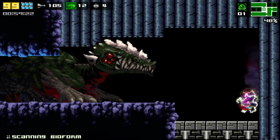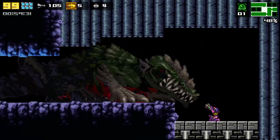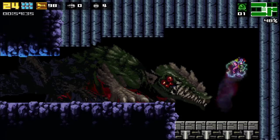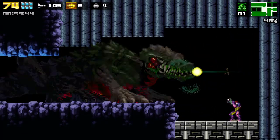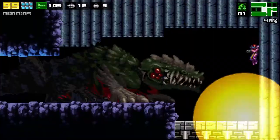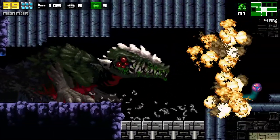Finally, we have the mother of all Metroids: the Queen Metroid. Using her long neck, she will ram into you with her head. After doing that a few times, she will launch crystals from her mouth, which can be destroyed for refills. Her weak spot is her head, which is vulnerable to missiles, supers, and regular bombs — she is completely immune to power bombs. After taking enough damage, she will charge up a fireball in her mouth, launch it at the wall behind you, destroying it and extending her chamber, which repeats up to 4 times.